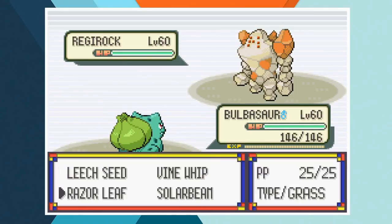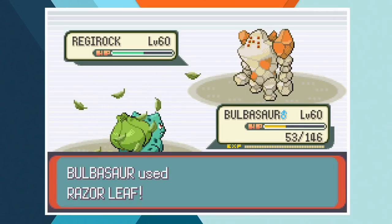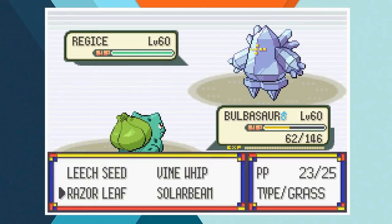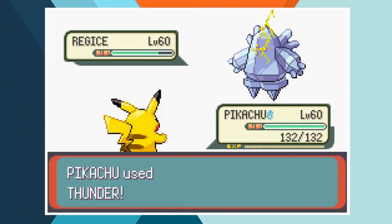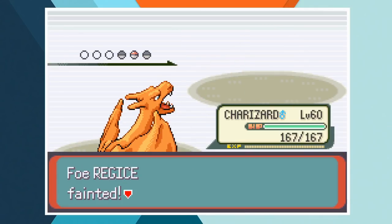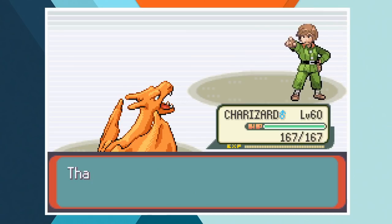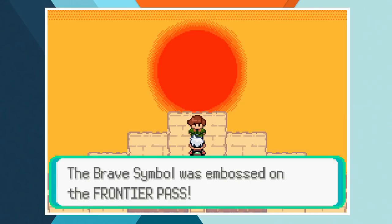We start off with Bulbasaur against Regirock and after getting blasted by an Earthquake, Bulbasaur knocks off about half of the legendary Pokemon's health with a Razor Leaf. We were dealing with a speed tie because Bulbasaur gets in back to back hits and the second Razor Leaf is a crit — somehow Bulbasaur has taken down a legendary Pokemon. Then for good measure he outspeeds Regice and hits another crit Razor Leaf, but an Ice Beam cuts down Bulbasaur. Pikachu manages to paralyse Regice with Thunder and get off a Thunderbolt before being one shot by Ice Beam. Charizard is in a 1 on 2 — a single Flamethrower falls just short but Regice misses an attempted Thunder and Charizard finishes it off. When Registeel is sent in another Flamethrower lands and with a critical hit, Charizard finishes off Brandon giving us a win over the final Frontier Brain.